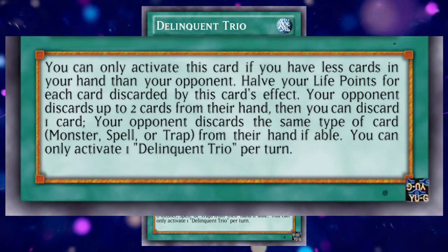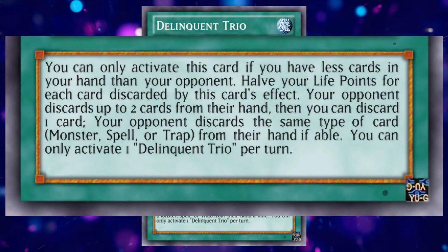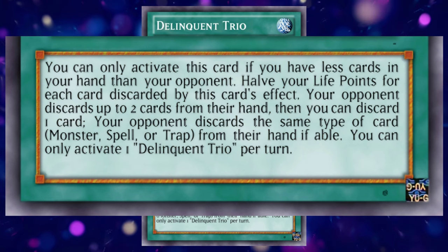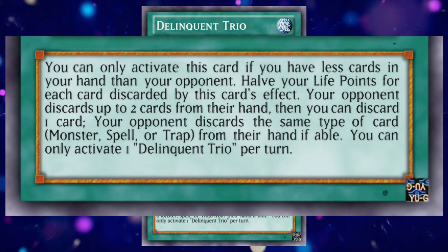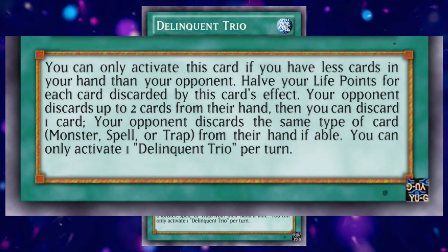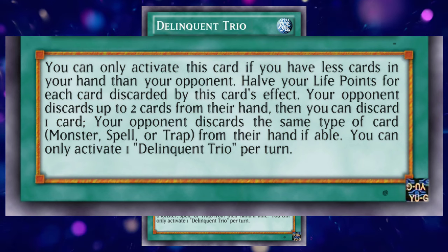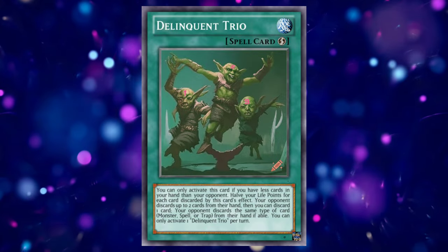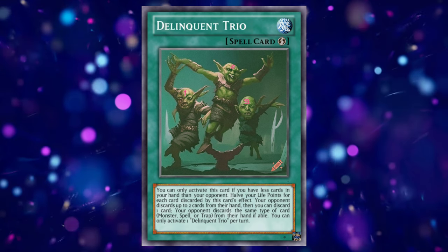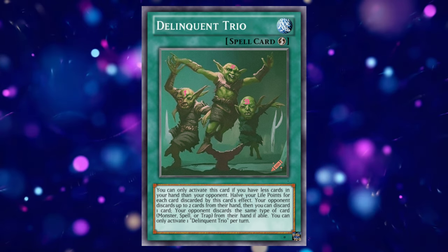You can only activate this card if you have fewer cards in your hand than your opponent. Pay half your life points for every card discarded by this card's effect. Your opponent discards up to two cards from their hand. Then, you can discard one card from your hand, and your opponent discards one card of the same type — monster, spell, or trap — from their hand. And the obligatory hard once per turn before I send a GOAT format player into cardiac arrest. We've really upped the ante with this one. Tell me how much life points don't matter when you've dropped yourself down to 1000 or 500 on turn one. And if you can survive past that, honestly good for you.